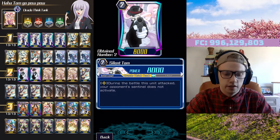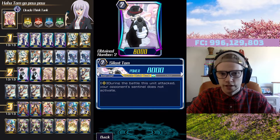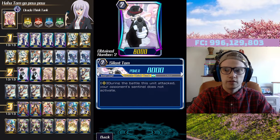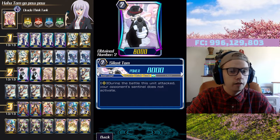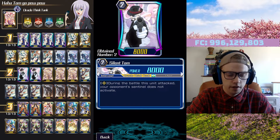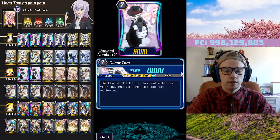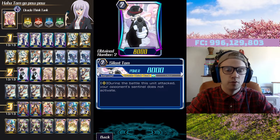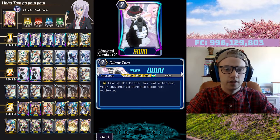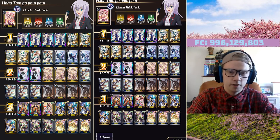I was looking to pull one Silent Tom and crafted the other. Silent Tom is a staple in the deck but I also think two is all you need — other YouTubers have said two is definitely fine. You have to be careful when you use them; they only really become good late game because otherwise it's just an 8K vanilla. Its effect: during the battle this unit attacked, your opponent's sentinels do not activate. So if your opponent is on five damage with two Grade 2s, you attack with your columns and then Tom at a number they have to take even with four PGs in hand.